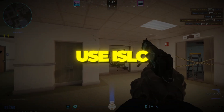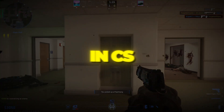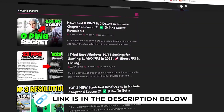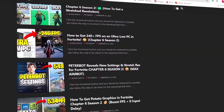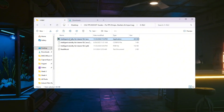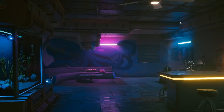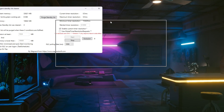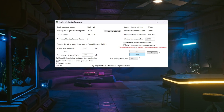Step 4: Use ISLC to clean RAM and reduce lag in CS2. Your PC's RAM stores temporary game data. When RAM fills up with old or unused files, it can cause lag and stuttering. We can fix this using a tool called ISLC — Intelligent Standby List Cleaner — which clears out unnecessary memory.